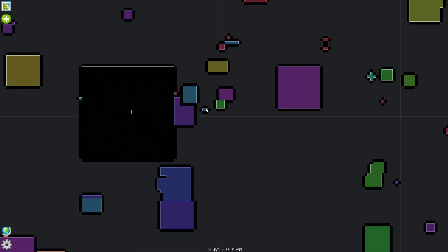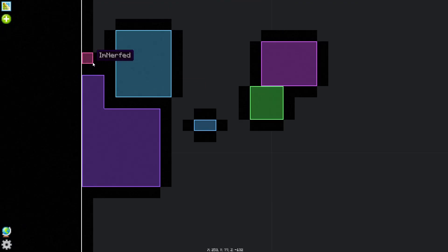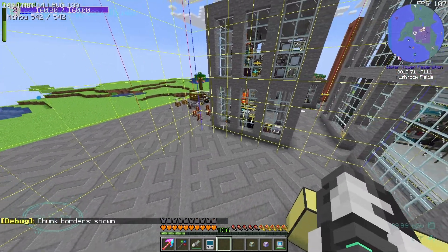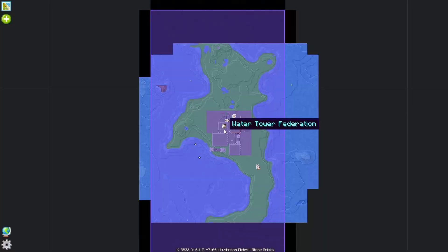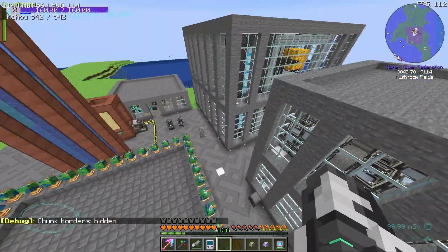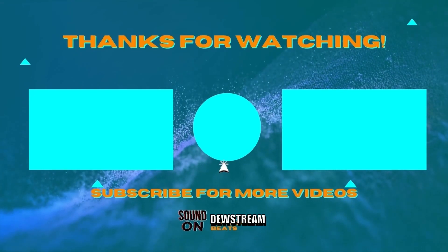Thank you guys. Look, there's even small claims here — look at these chunks that have been claimed. That little square is a chunk, the equivalent of one of these things. You know what you can fit in one of these? You can fit like this entire structure. There's so much. Anyway, thank you guys for watching, and hopefully I will see you guys in the next one, whatever that may be. Goodbye.